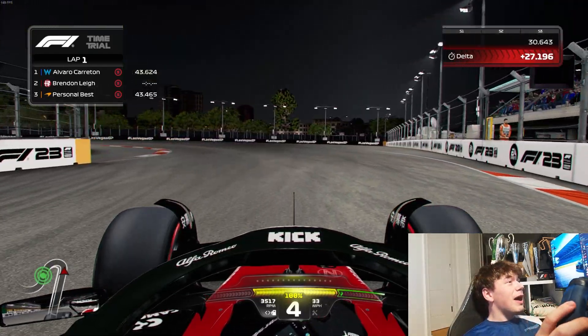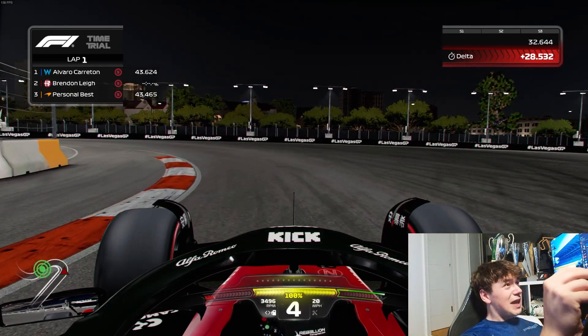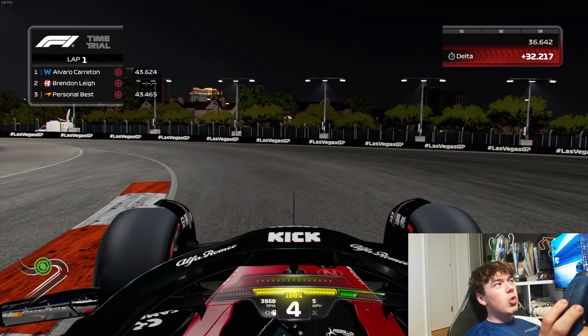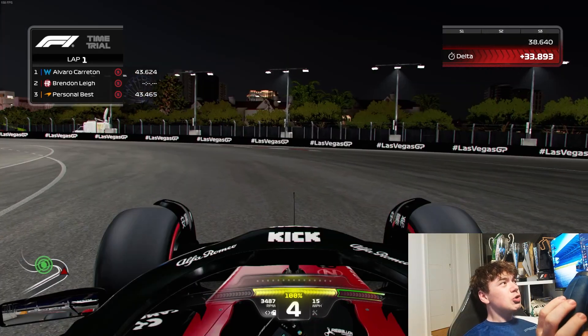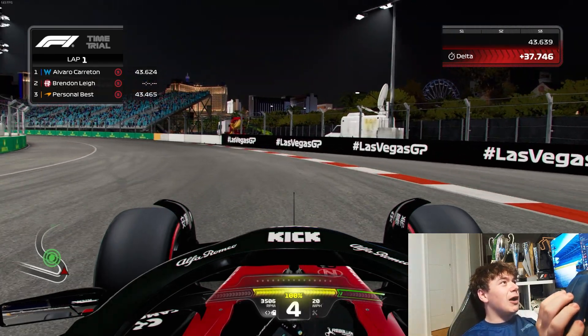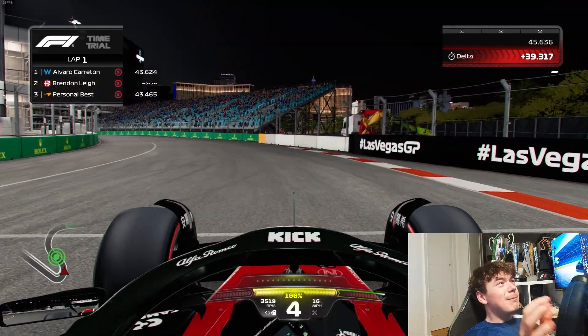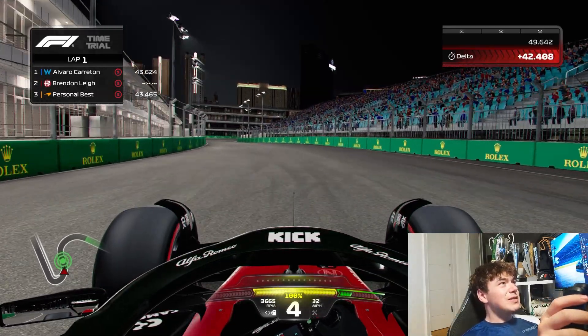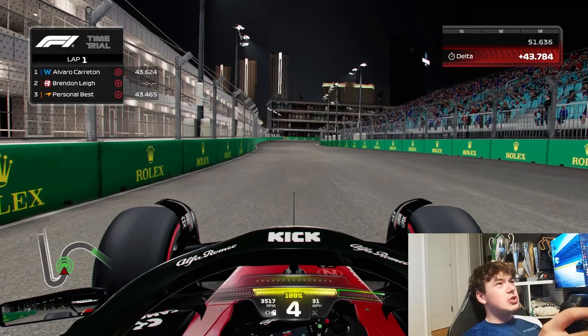Speaking of the apex, you do not want to hit the kerb but you want to be as close to it as possible while in 4th gear. As soon as you go past the apex, you want to be slightly back on the throttle to balance the car, exiting the corner in the middle of the track and aiming to bring the car back over to the left-hand side for Turn 2.